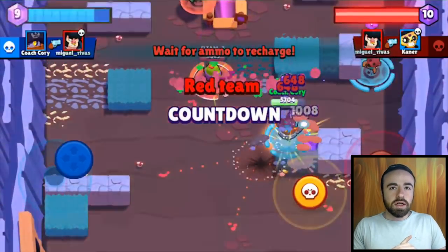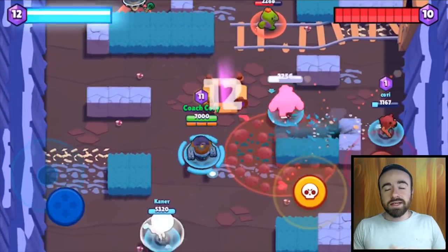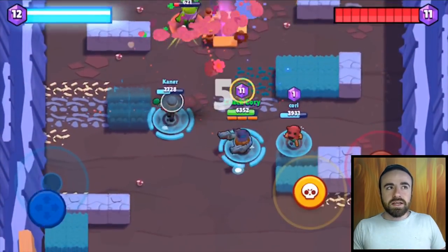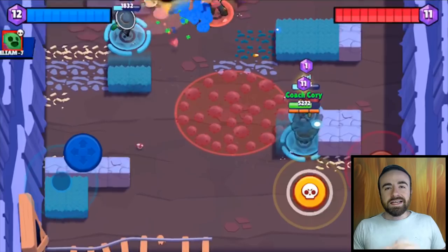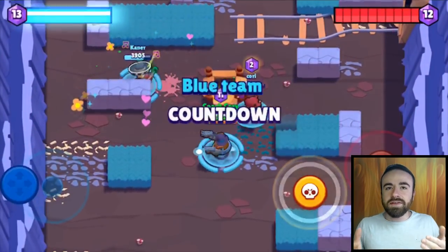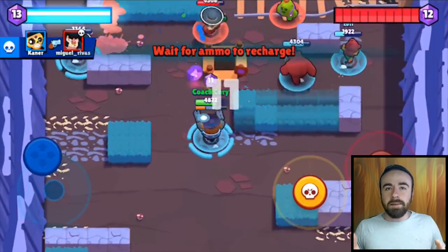Darryl — any short range brawler is really good with auto attack, and Darryl is no exception. Definitely use his normal attack with auto attack. The one exception is his super — if you're going for quick damage you can use auto, but get in the habit of aiming his super manually. It goes so far that if you don't know where you'll end up, it's not nearly as useful. You could randomly end up in the enemy spawn or your own spawn when you didn't want to be.